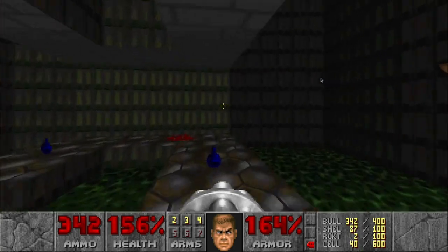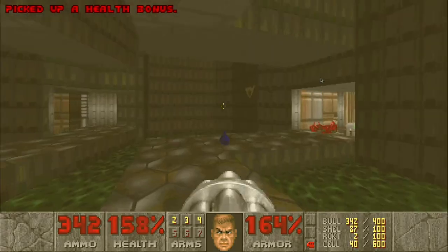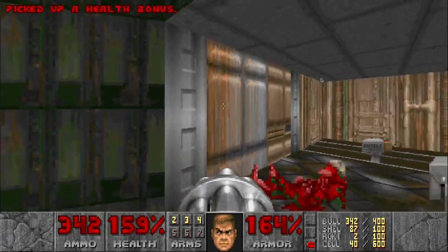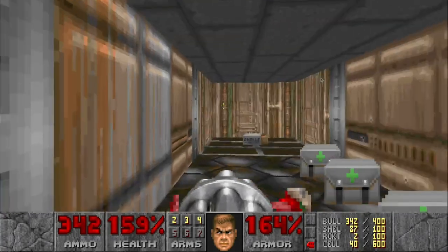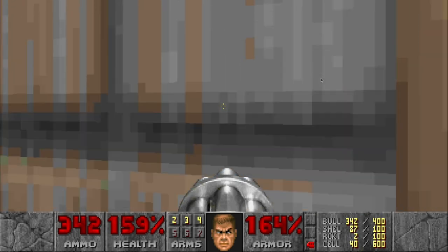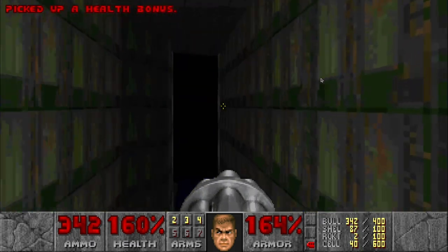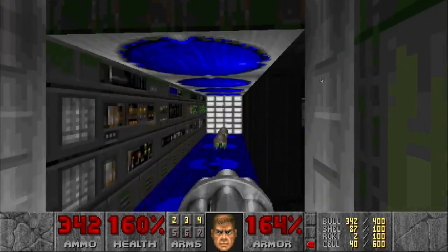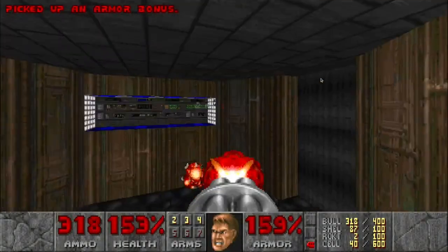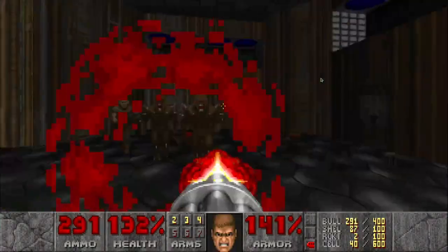I think the secret passageway is that miscolored wall right here. Notice it's another miscolored wall. The spacebar will open it up. The air holes can descend down the wall right here.